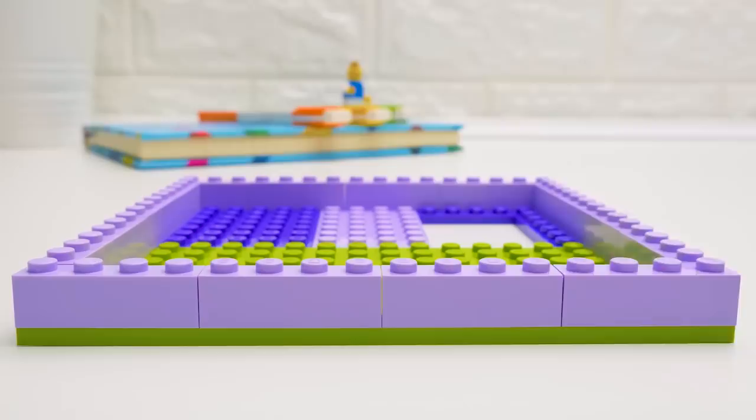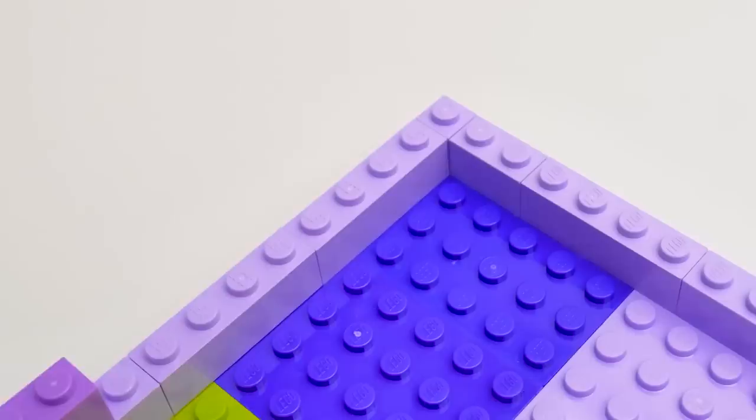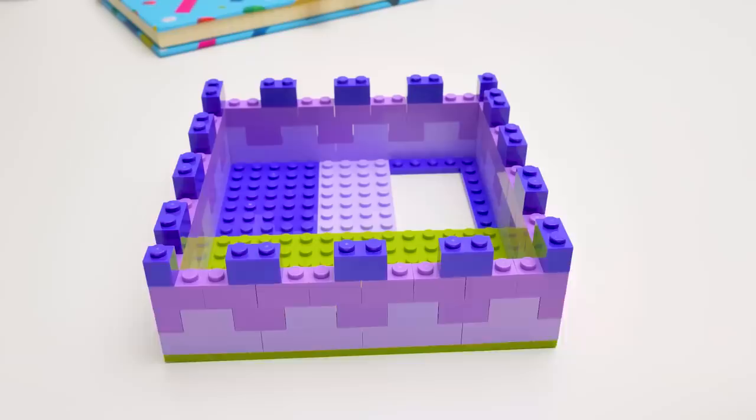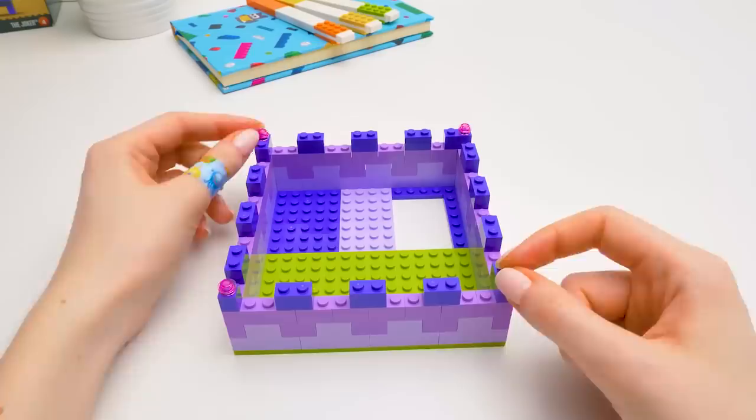Let's use different colors to make an interesting pattern. It's better to put the piece at the junction of the previous two so the system is more solid. Finishing the walls of our hamstall. On the top we put some fortress elements so Andy can feel like a knight. Let's add some bright lanterns on the corners. Now that's better.